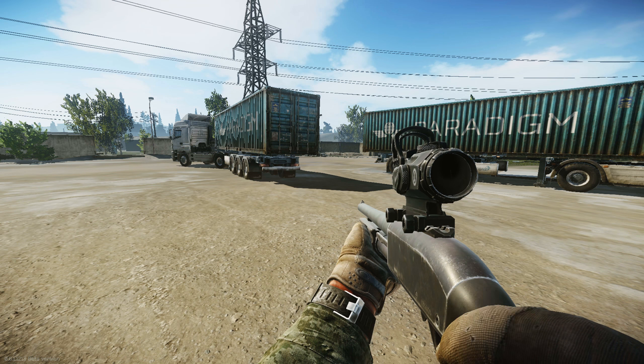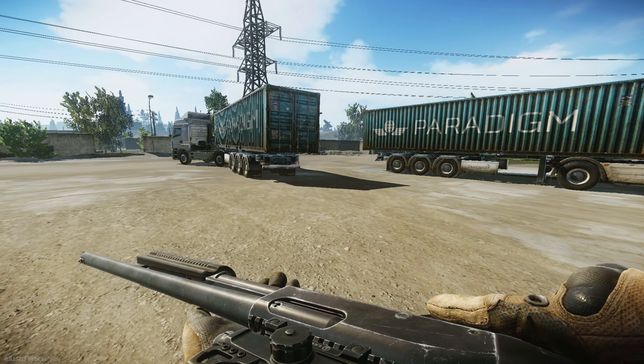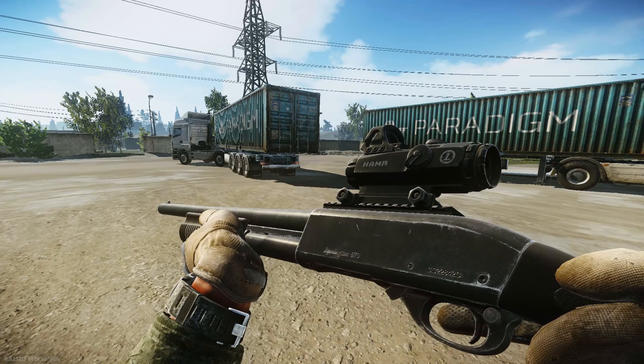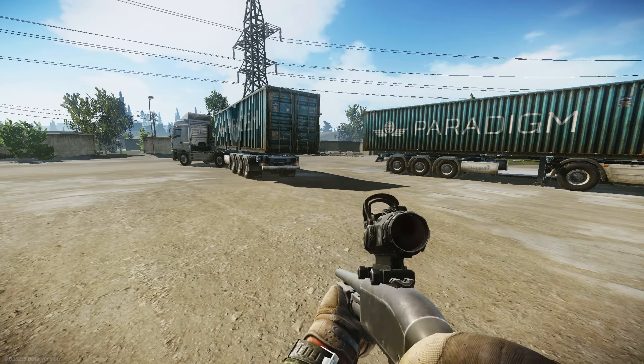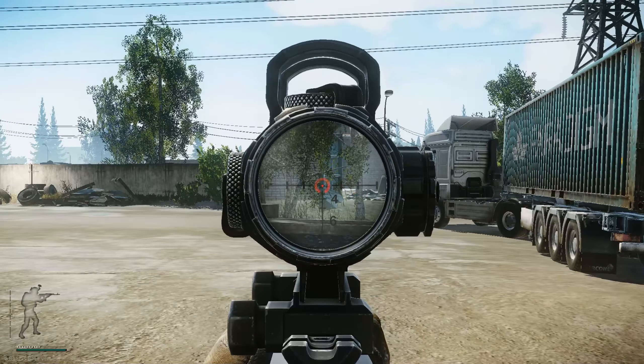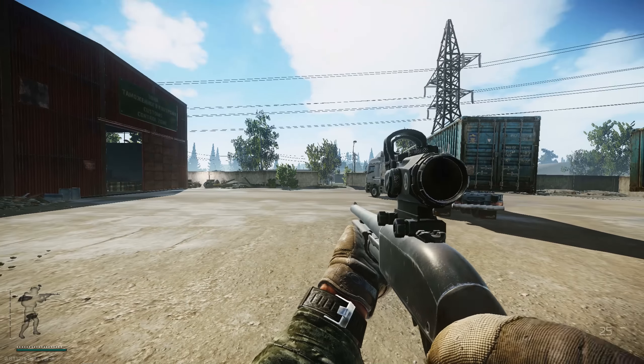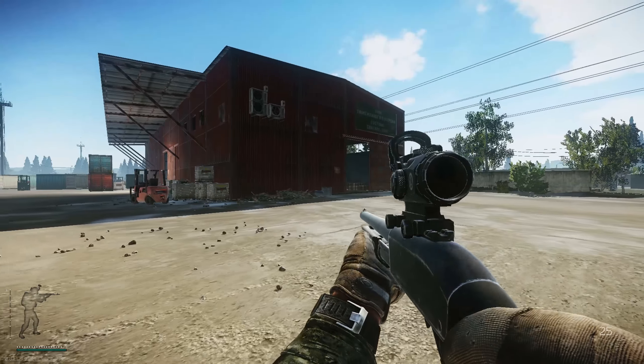Hello fellow escapers and welcome back to Escape from Tarkov. Today we're looking at the latest shotgun added to the game, which is the Remington 870. This looks pretty cool — you'll be able to buy this at level 2 Skier for just over 26,000 rubles. I fitted mine with a scope; you can put a Hamr on this or a Bravo, it's up to you, but I put a Hamr on it.